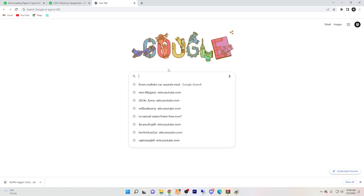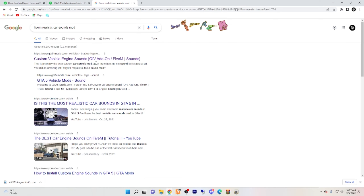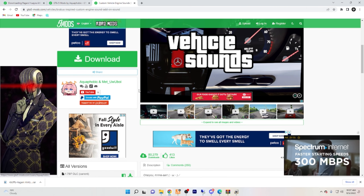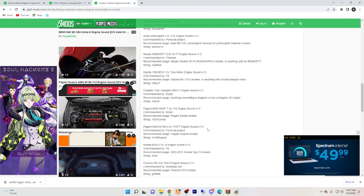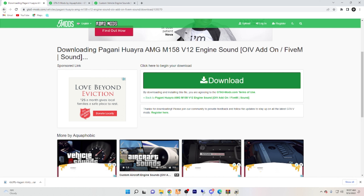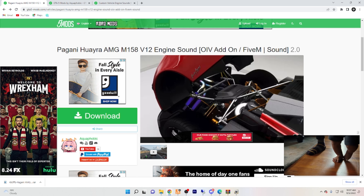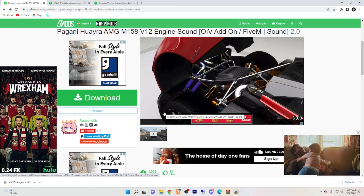So first thing you want to do is go to Google or whatever search engine you use and type in something like '5M realistic car sound mod' or something like that. Then click something that seems appealing to you by the headline. Aquaphobic is a really good modder for sounds — I actually have a few of their sounds in my server. Shout out to them. They make some really good sounds. This is the sound that I already have on my server — I use it for my Hellcats, Scat Packs, all of my power-crunching cars to give them that hard crunch noise when you start the engine.